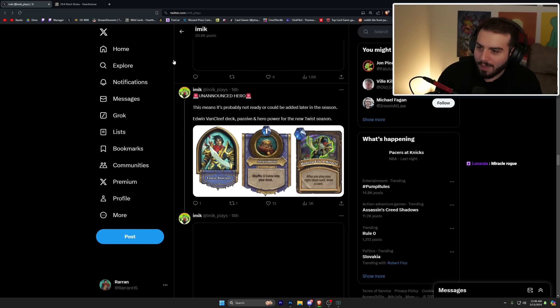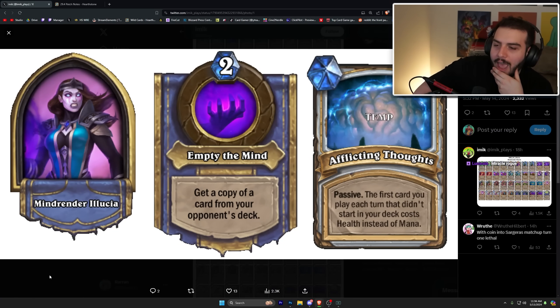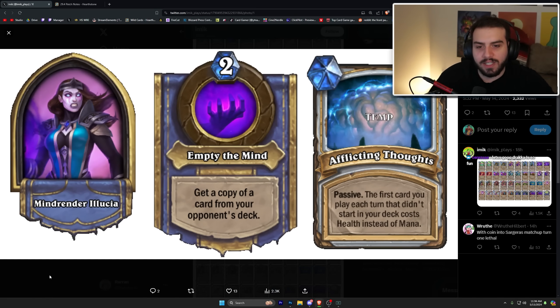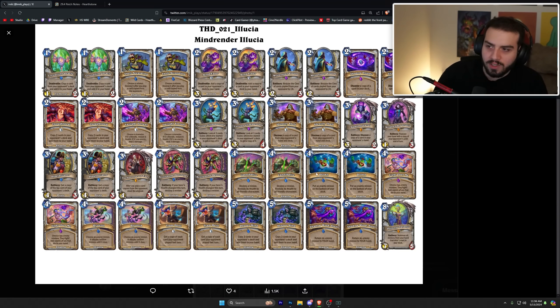Minor Alucia is 'empty the mine' for two mana — get a copy of a card from your opponent's deck. Her passive is the first card you play each turn that didn't start in your deck costs health instead of mana — really interesting because it encourages you to use your hero power rather than just spending two mana for nothing. The deck is just full steal, which is cool.